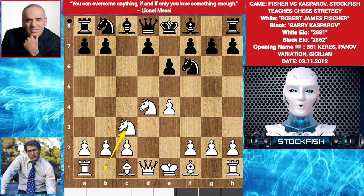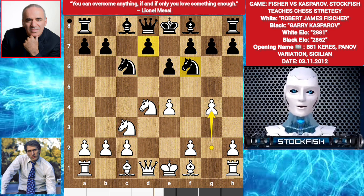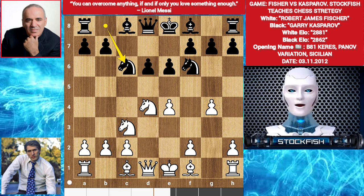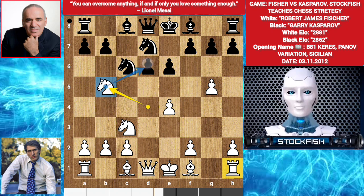The best move was Knight C6. And if you play G4, it's a garbage move — the Knight can take the pawn. Queen takes Knight, Knight takes Knight, and you can play D5, ignoring this pawn. If G5, then Knight takes pawn with the support of the D5 pawn. But Kasparov played D6. G4. Knight C6. G5. Knight D7.